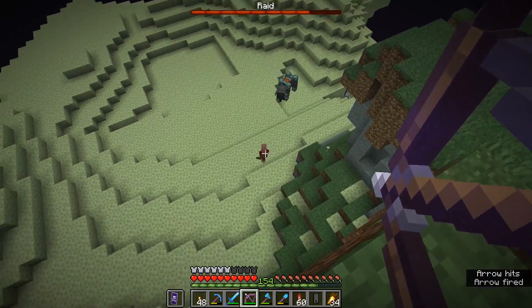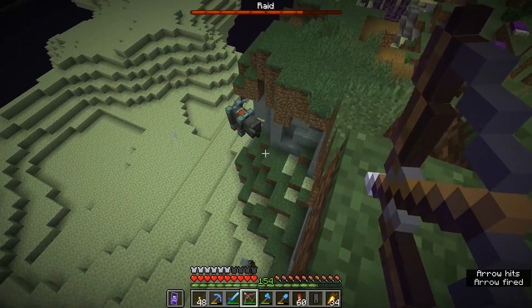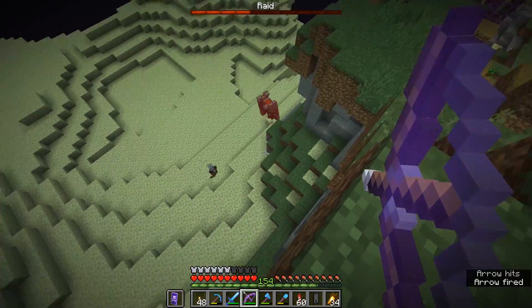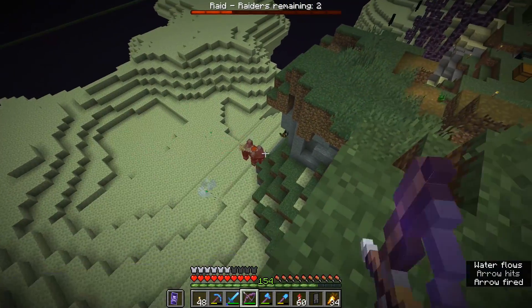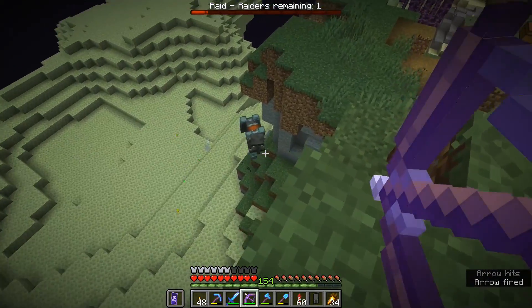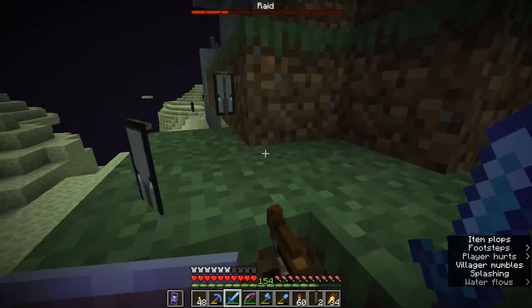This is so surreal seeing pillagers in the end and a raid happening here, because these mobs really aren't supposed to spawn in the end. But I think if you have a village anywhere you can have a raid there. We could even do a raid in the nether later in the week — let me know in the comments if you'd like that idea. Once this ravager is taken down, we can begin wave four.